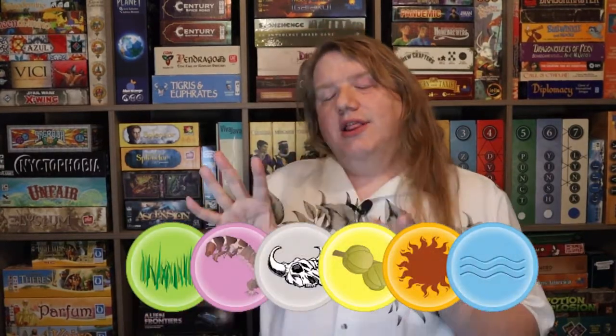In Dominant Species, each player will get their own species board, which will hold a number of element tokens indicating what environmental conditions the species needs to survive. These include grass, grubs, meat, seeds, sun, and water. These same element tokens will get used on the game board. Whichever animal has the best access to the resource tokens that it needs will be deemed dominant in each region. Dominance in an area isn't really the same thing as winning points, but it sure helps.